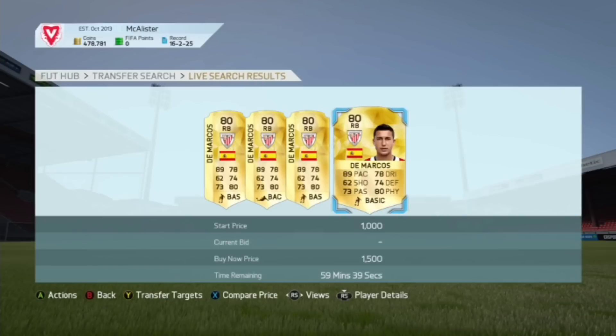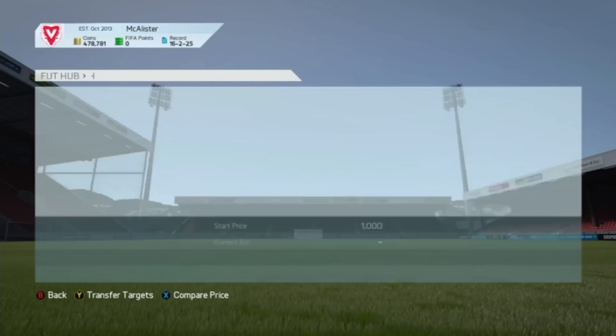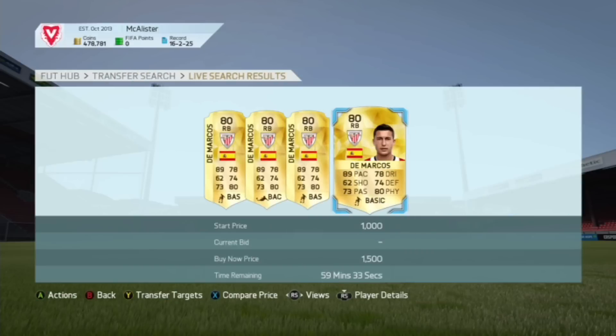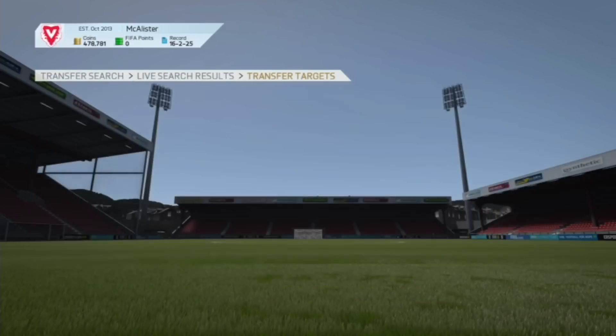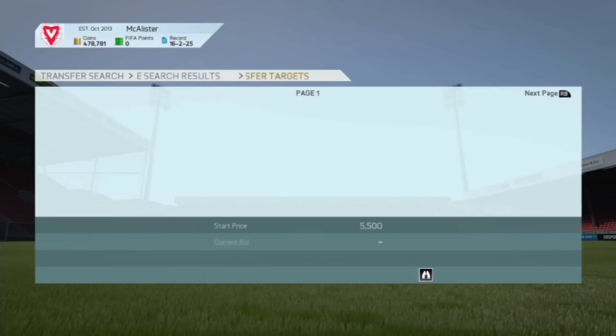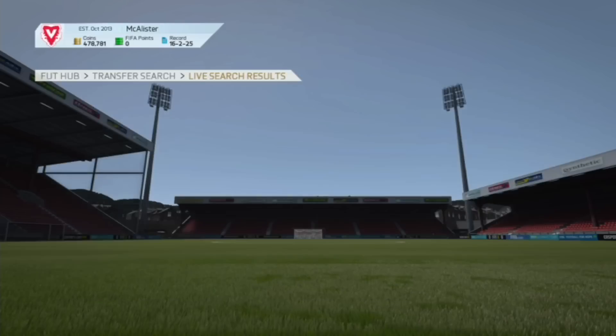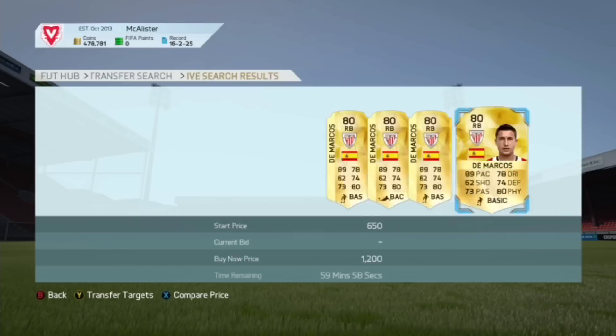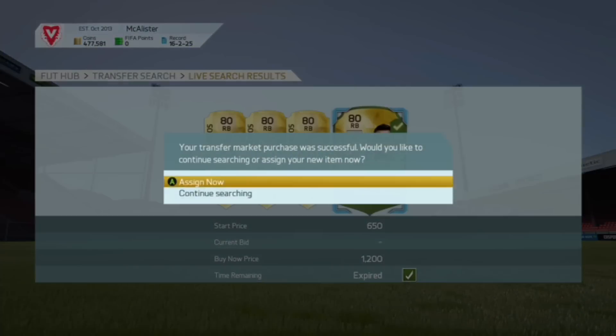If this player doesn't pop up in the market, just go and check some other players like this one — it would work really well if one popped up. I am recording this quite late at night so not many people will be listing cards. At 1,200 coins, go and pick that one up and list it at about 1,400 coins.